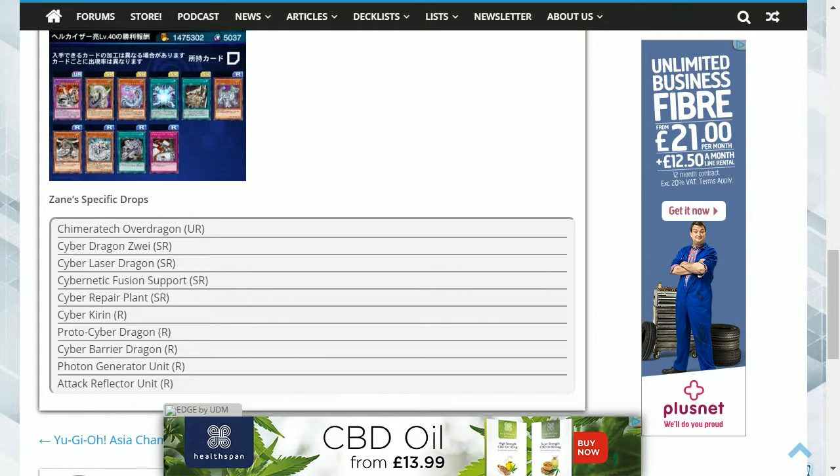Hey guys, what's up? We have the new Dark Zane event from Duel Links, but unfortunately in this event he does not become an actual playable character. He only provides card drops along the way, so it's a case of duel him whilst you can, otherwise you risk missing out on his cards until they eventually make him playable, which I can see happening within the near future.